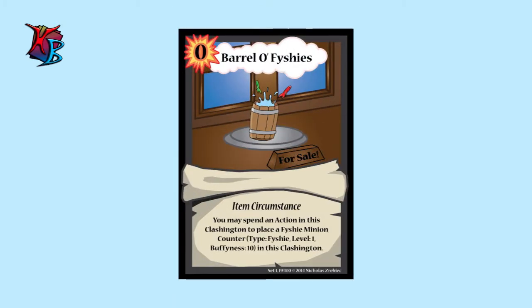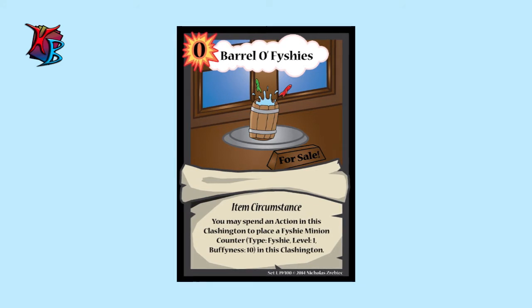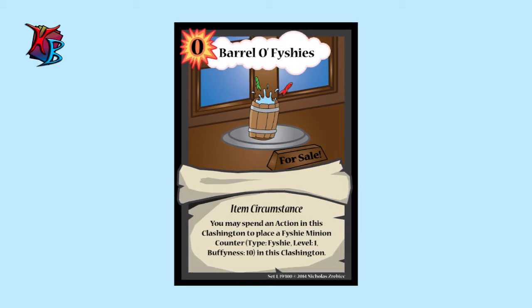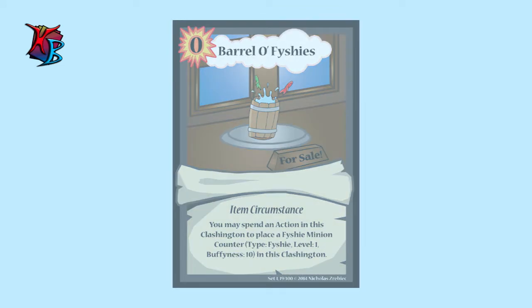Bail of Fishies is another zero-cost item circumstance card that can be advantageous over time, but it's a little different from Cannonball Buster — it's more of a desperation card. You can spend an action in this Clashington to place Fishy minion counters with ten buffiness, just like the Bud counters from Flower Buddy. So if you don't want to draw a card and instead try to play something but don't have many cards in hand, you can use this to keep tempo, even if it's a bit of a drawback.